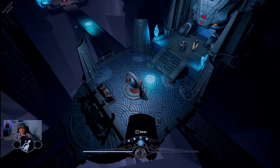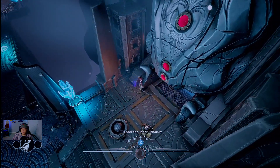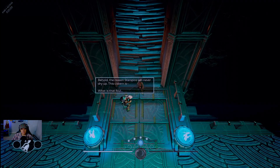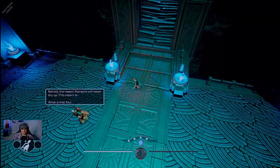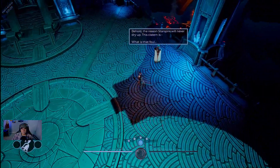Before proceeding, we ring the bell to make sure we have full health. The white bar in the bottom left is our health bar. The bells have been restocked from two to three, so we're good to go into the inner sanctum.